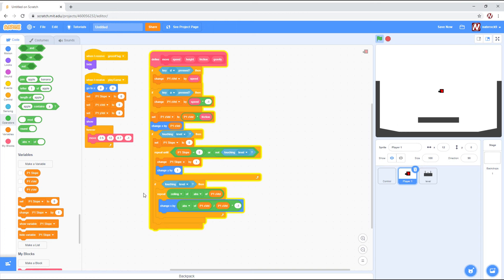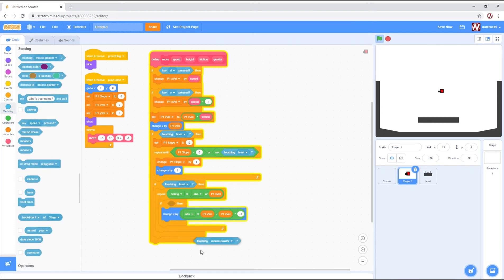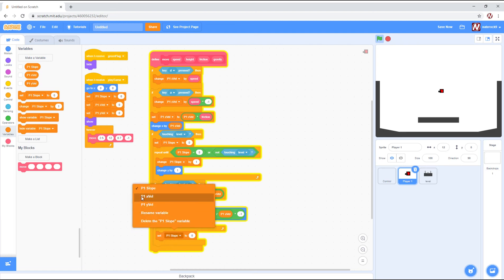One more thing we need is an if touching level check right here. I like to remember it as: there are two here, two here, it's right in the middle. Set P1 X-Val. Now we're going to do the y collision.